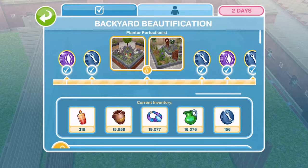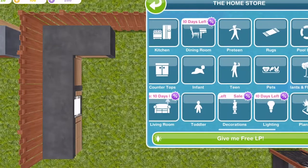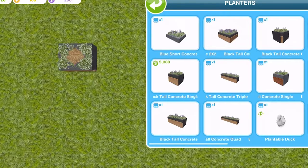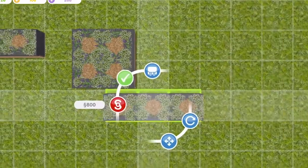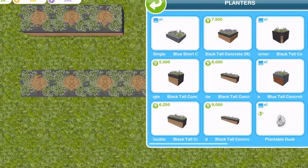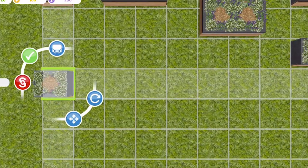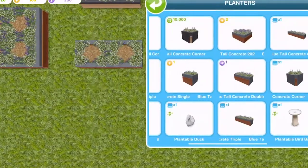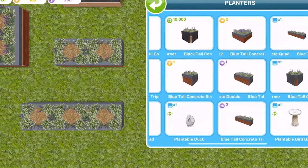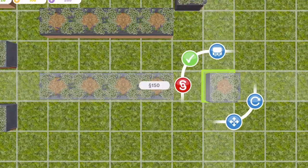The next thing was Planter Perfectionist, which consisted of tall planters and planter balls, and short planters and planter balls. These are found in the planters section of the home store. We get a one, a two, a two by two, a triple, a quad and a corner — six different ones — and then we also get them in blue. The blue ones, once you have placed one down, are then either LP or SP, but they're only a couple of LP or SP so they're not a fortune.